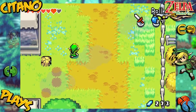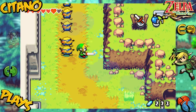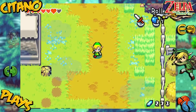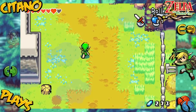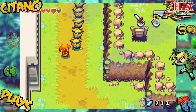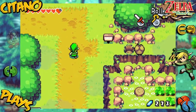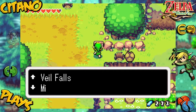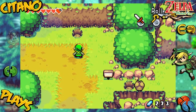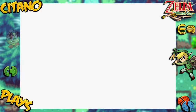Here we are at the Minish Woods - or we're at Lon Lon Ranch now. We need to go here anyway to progress. I'm going to do a little thing on my own first. I hate these enemies. They gave me a heart back, so that's nice. Veil Falls is up, Minish Woods is down, and La Cilia to the right. I'm going to use this one. Remember, every time you get a cool item, go into an experiment. Veil Falls - this is a new place.